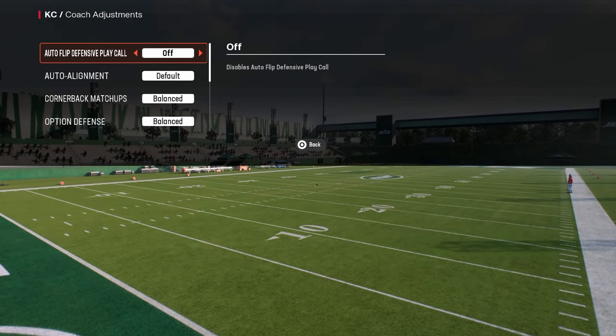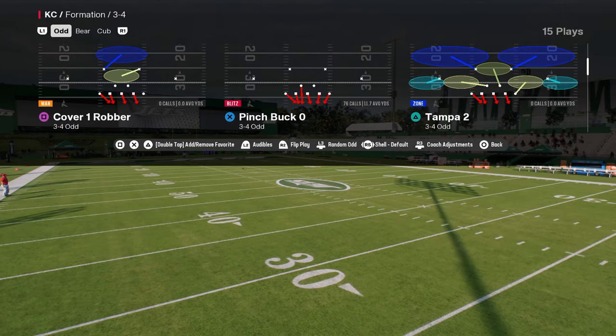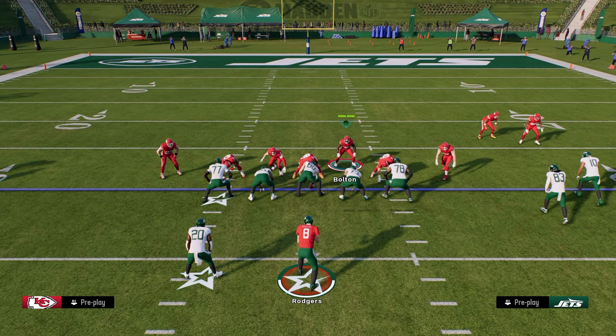To set this up you're going to want to have auto flip off in your coach adjustments and you're going to want to be in the play pinch bug zero. There's really not much of a setup for this blitz — if you want to coverage out one of your linebackers you can, or you can just send six.